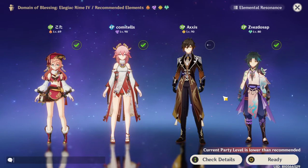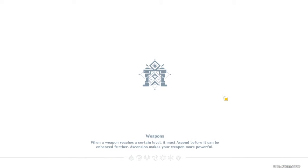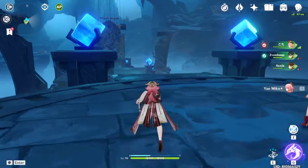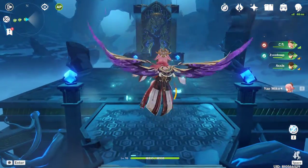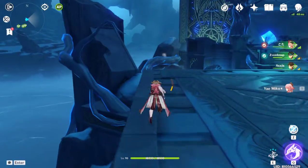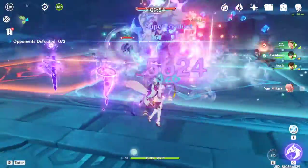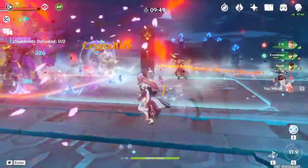I'm going to show you how to farm the Peak of Vindagnyr domain. This is where you get the Blizzard Strayer cryo artifact and the hydro Heart of Depth artifact. First, you must do it in co-op. The trick is you're going to be outside the domain walls when it starts, since Yae Miko's attack is mostly in the totems, so you can be outside the domain while still dealing damage.